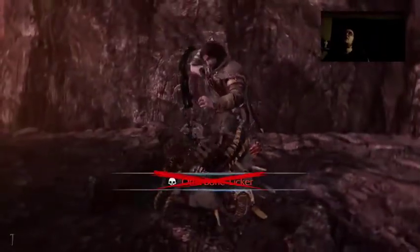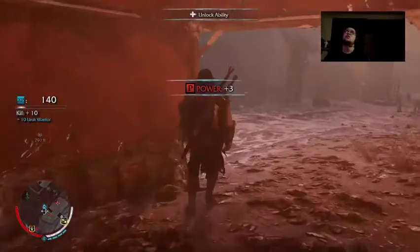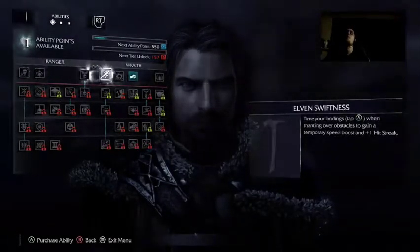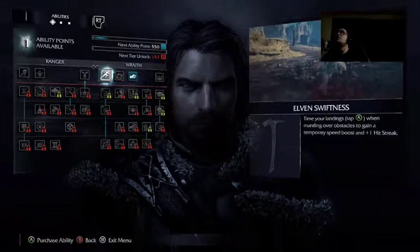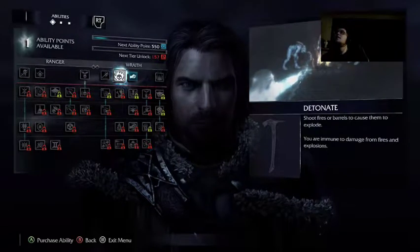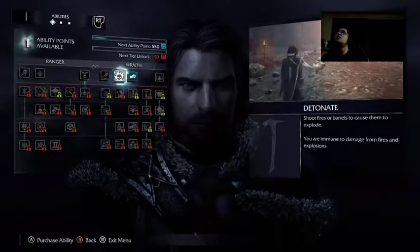Did I do it? Yes! Unlock abilities: earn XP to gain abilities and unlock powerful new ones. Play power struggles to earn power more quickly and unlock ability tiers. Climb your landings — tap A when mantling over obstacles to gain a temporary speed boost. If you shoot fires or barrels to cause them to explode, you are immune to damage from fires and explosions.